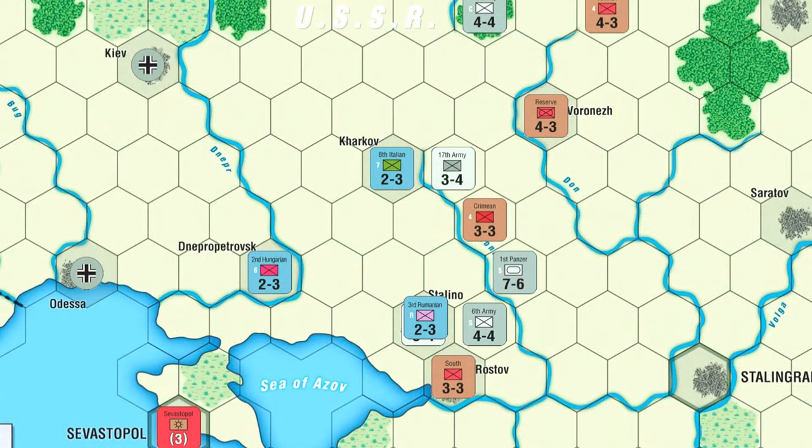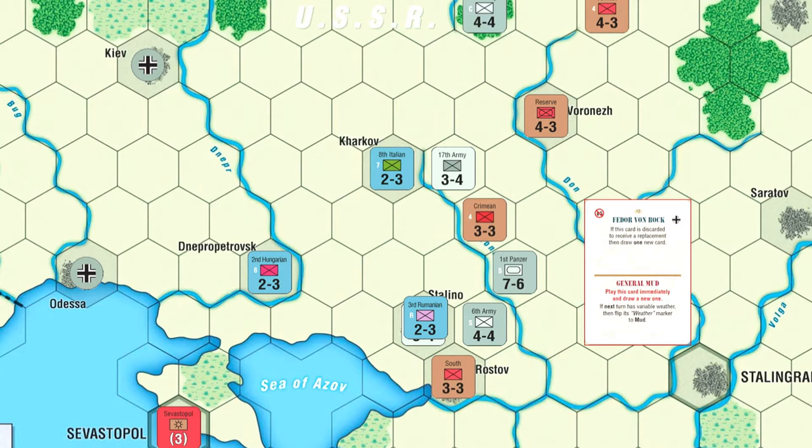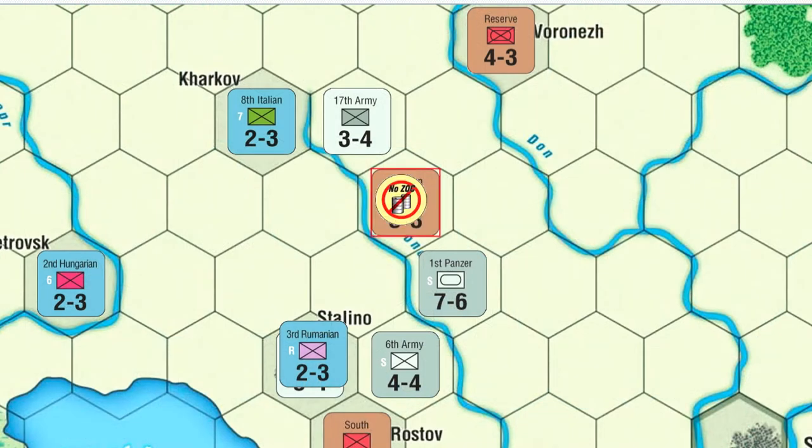I really enjoy this game much better when it's in a mud turn or a winter turn, rather than summer. This is a very crucial year in the game. If I can hold on as the Russians through this year, I stand a chance to turn the tide. So I start drawing up my hand, and I end up with General Mud, which I have to discard — no mud in July, unfortunately. And when checking supply, the Crimean army is totally cut off with not a lot of potential for rescue at this point.